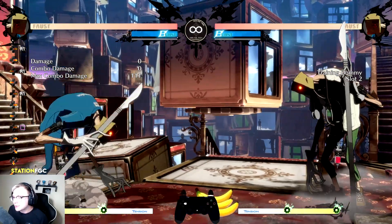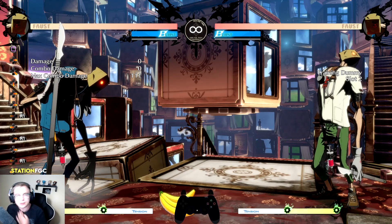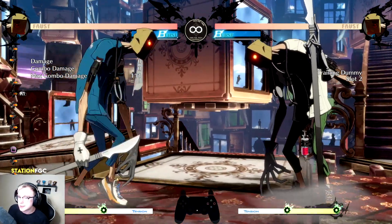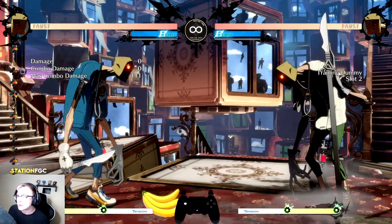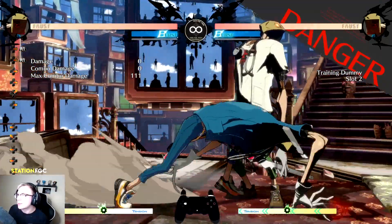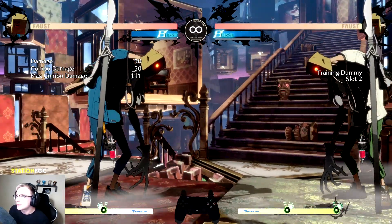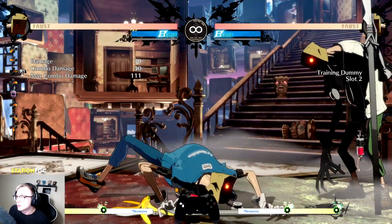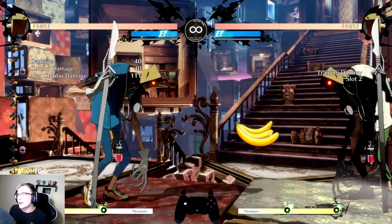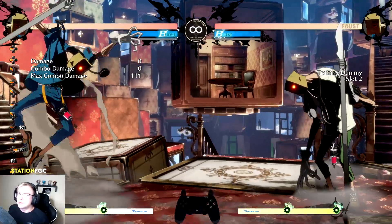Next item is the banana, very similar to the donut. He throws it on the ground and the first person that touches it — Faust or his opponent — gets a little bit of life back. The only difference is the banana leaves a banana peel on the ground. If you touch the banana peel you will slip. You can get a combo off this. You can also block the banana peel, but just be aware that if that banana peel is on the ground after you get the life, it's going to stay there.